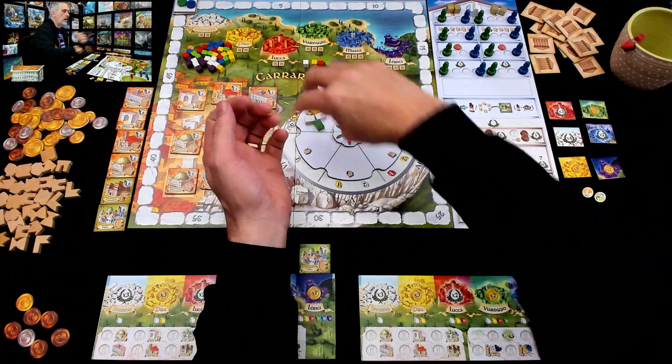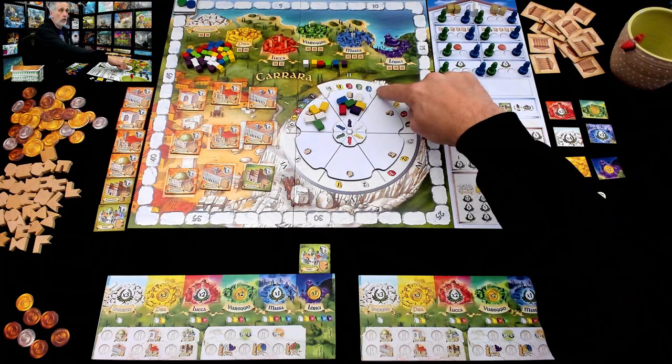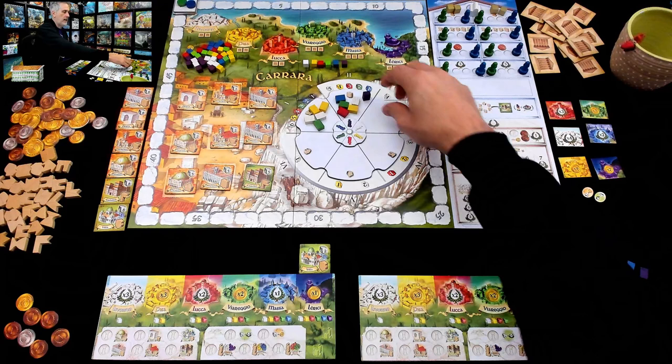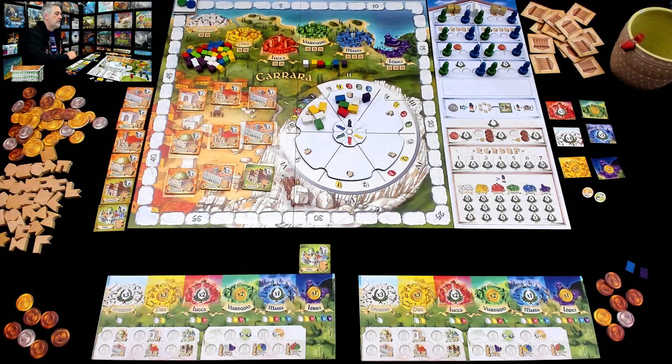One thing to point out: over here, purple marble costs one. Over here, it doesn't say how much purple marble costs — that means it's free. Jen and I like to stand them up on end whenever something is free, so at a glance we can see where the good deals are. Jen could come over here and pay five for each yellow, six for each white, three for each green — or she could come to the cheaper area and get something for free right off the bat.